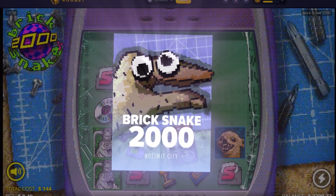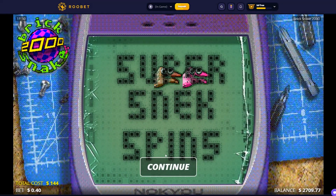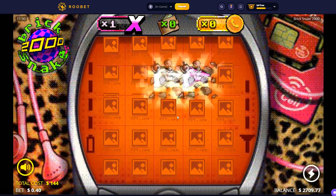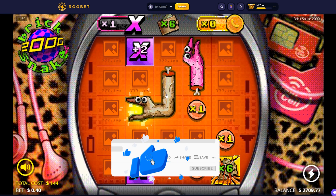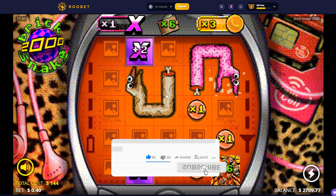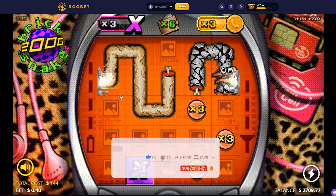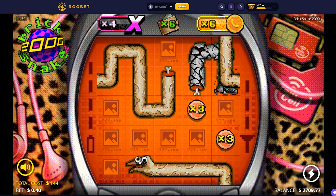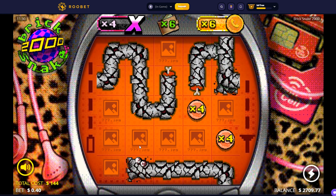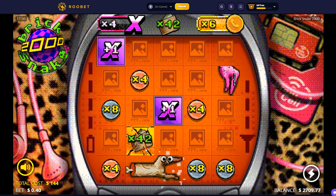We are here on Brick Snake, the first slot and the cheapest one. The bonus buy was $144. We got the Super Snake Spins. To be honest I never played this slot, or at least I don't remember it. I think we need the snakes to not eat themselves, so we need this guy to not die. It's a very weird slot — a collector.